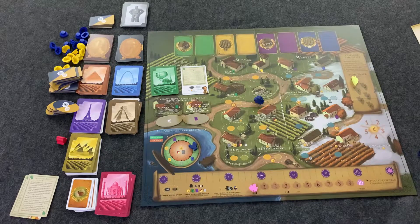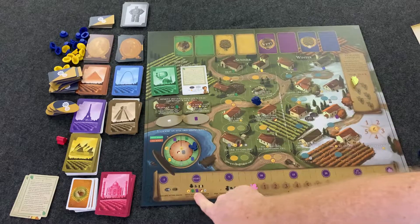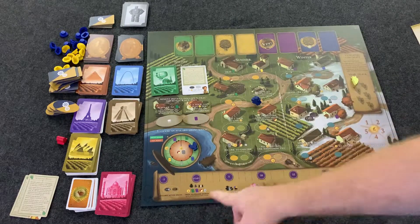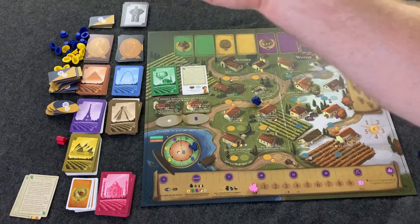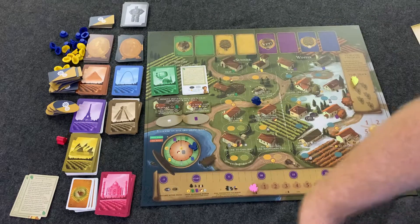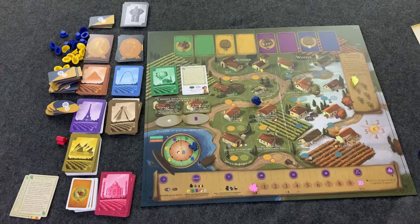A cool new mechanic different from base Viticulture is trading. You can trade one item with another player — money, a card, a grape — it doesn't have to be a strict one-for-one, but each person can only give one thing. Trading is very important in this game and helps a lot, especially since unlike the base game's seven-card limit, you have a five-card hand limit in Viticulture World and must discard down to five cards at year end.